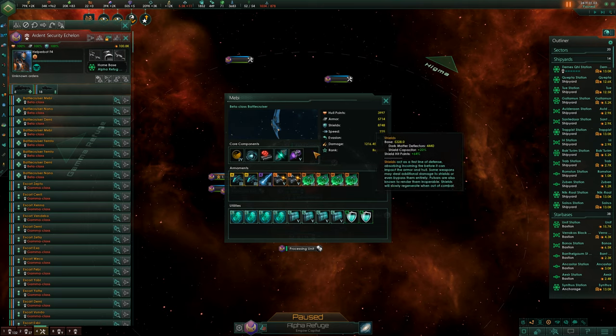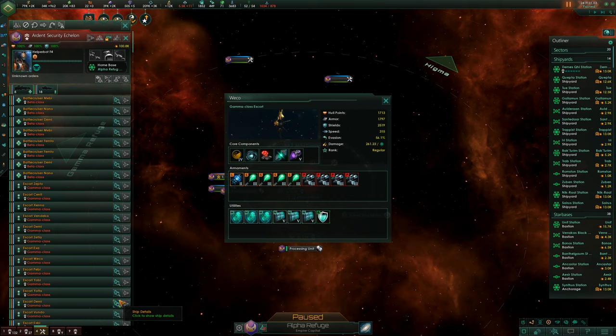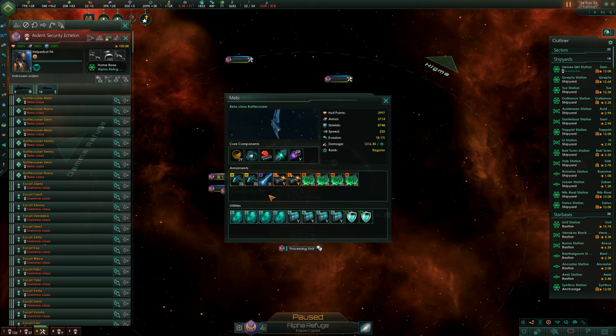For defense we need strike craft defense, although we don't really need to worry too much about strike craft. Looking at what the enemy does — they deal armor damage, which is fairly general. So we know the enemy deals armor damage.